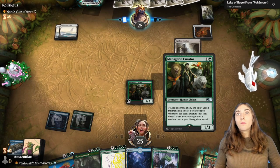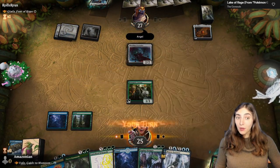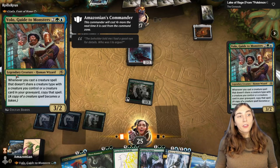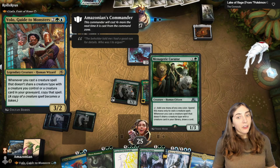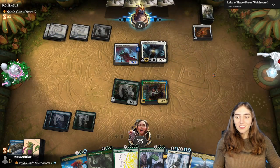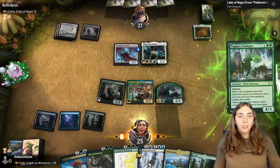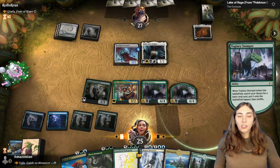We've got a Mox Amber and we're going for the Menagerie Curator. Menagerie Curator is a mana-creating creature that can only make mana for creatures, and it cares about uniqueness of creature type. For example, Volo — do we have any other humans or wizards in the deck? No. There's a human on the battlefield but the Curator only cares about what's in your library, so we draw a card. More land. Giada's back, but we have five mana. Let's ramp with Topiary Stomper — grab two forests.